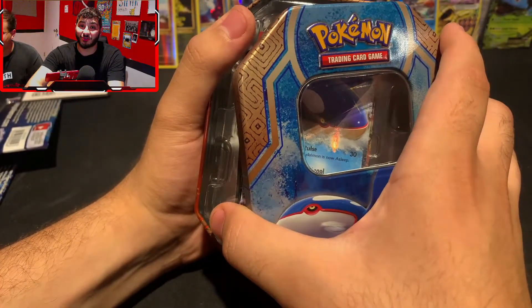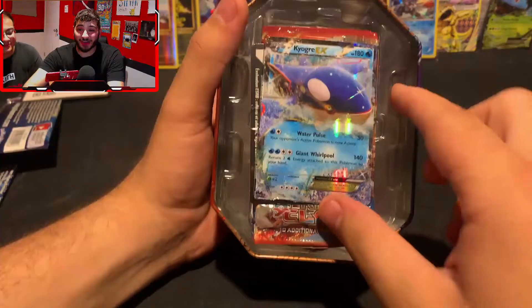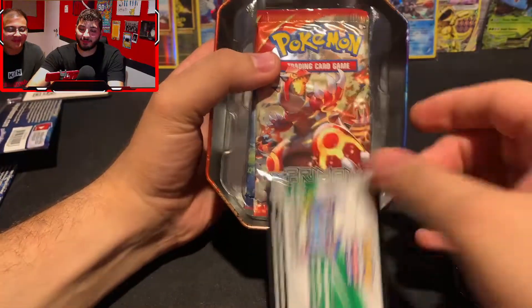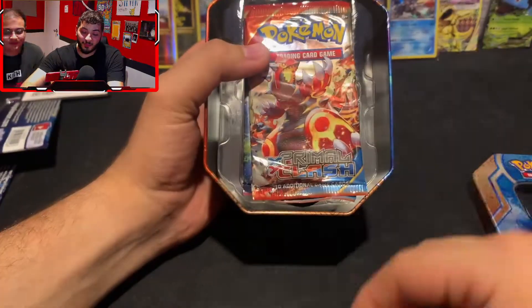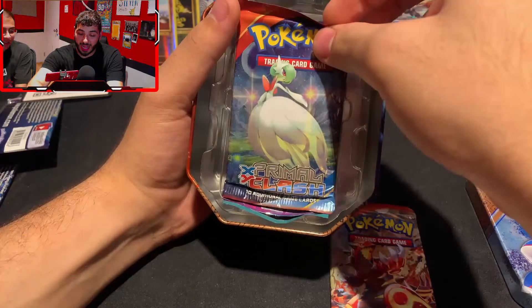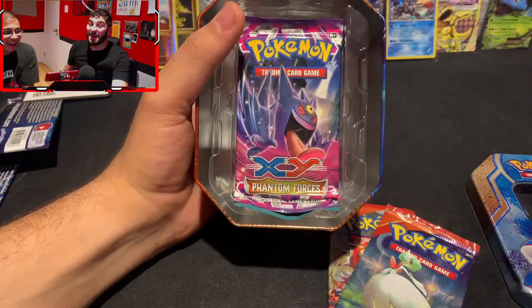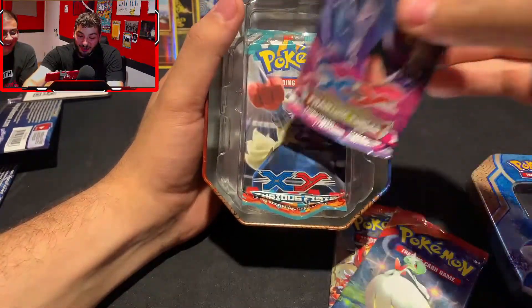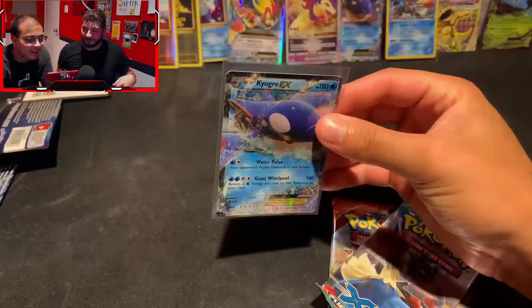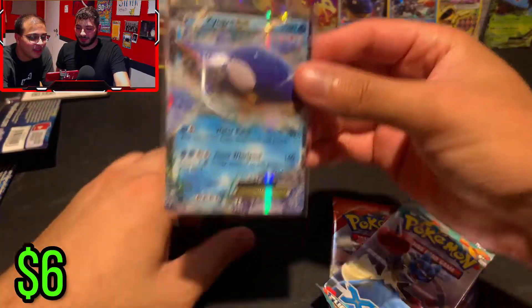Primal Clash and Roaring Skies are great sets from XY, and I already see our first Primal Clash. We're going to go ahead and give away this code card. We have Primal Clash, another Primal Clash, going into a Furious Fist. These are the banger packs we were looking for. We got a Kyogre EX — pretty nice.